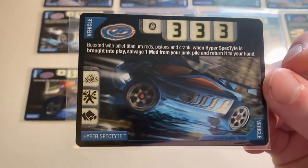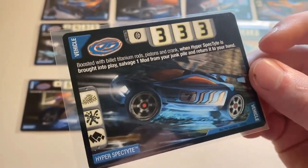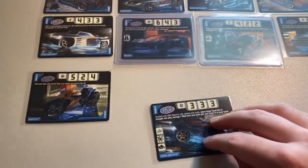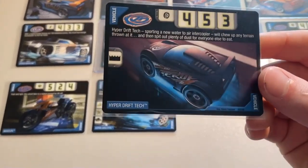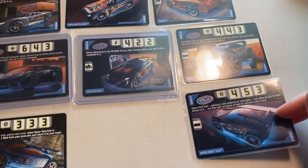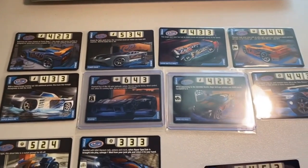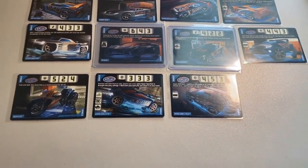At number 11 we have Hyper Spectite. I'm a huge Spectite fan but this trading card just looks a little hectic — I'm not really sure what's going on in the photo, I guess it's driving through rain or something. It looks a little scrambled. I do love seeing the CM6s in motion, but at number 11 I have Hyper Spectite. Then at number 10 we have Hyper Drift Tech. Not a huge fan of the Drift Tech model, but both Drift Tech card arts absolutely crushed it. I love the overhead angle of Drift Tech in motion with the underglow popping. At number 10 we have Hyper Drift Tech.